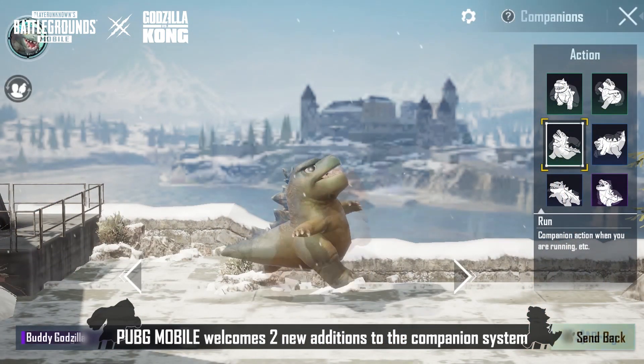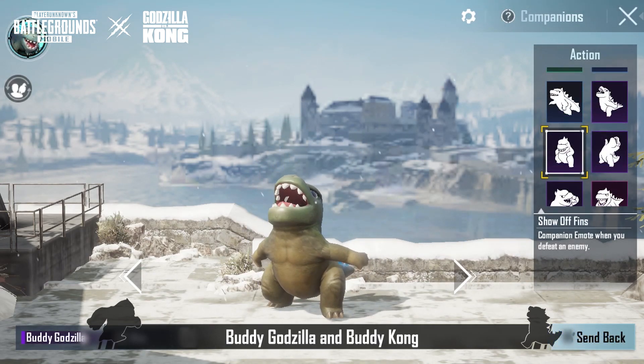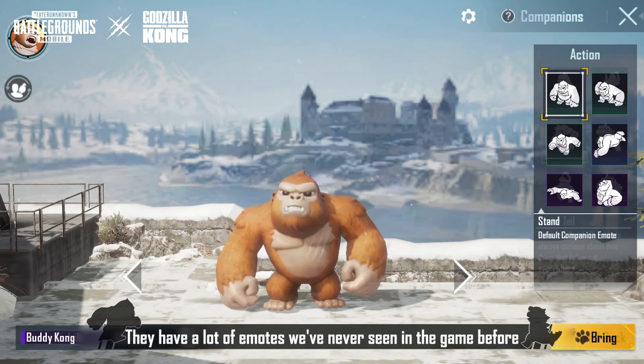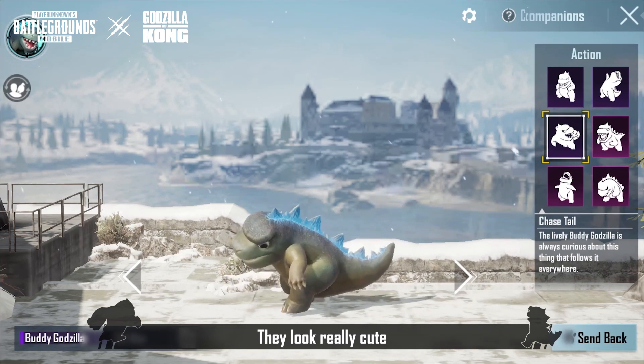PUBG Mobile welcomes two new additions to the companion system: Buddy Godzilla and Buddy Kong. They have a lot of emotes we've never seen in the game before. They look really cute.